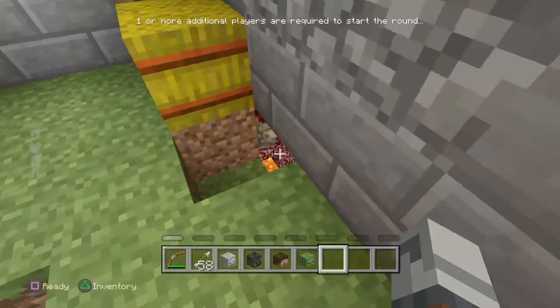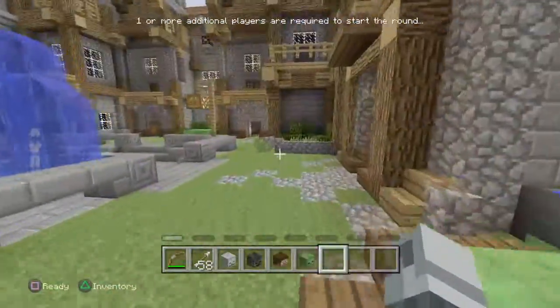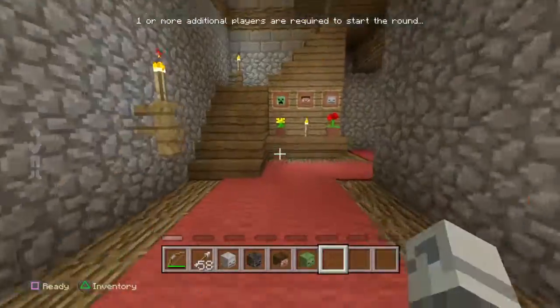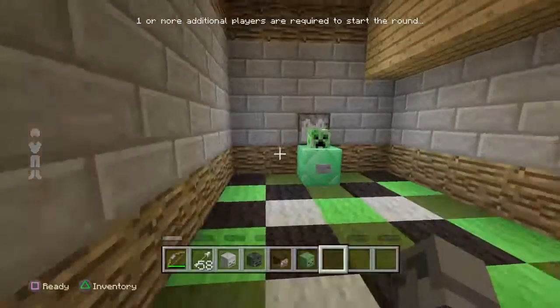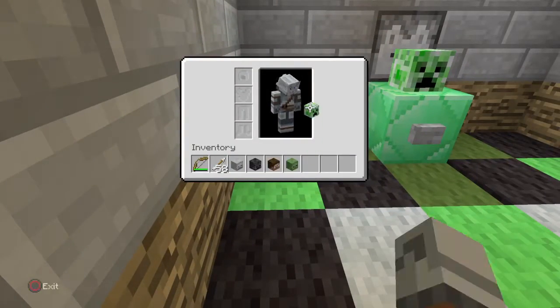Come over here and as you can see there is an opening that was not here before. Click the lever and the door has opened for this building right here — that's all the buildings open. On top of this place you're going to get a creeper head. Let's equip that thing — boom, we're creepers now!